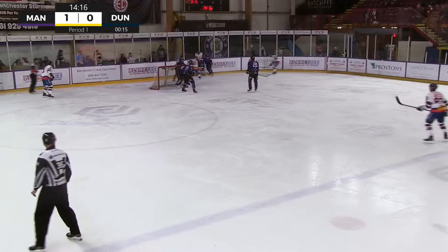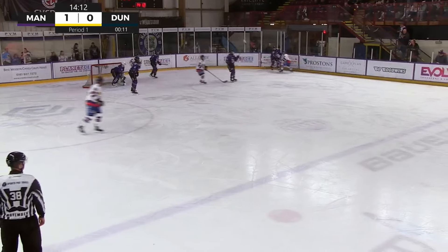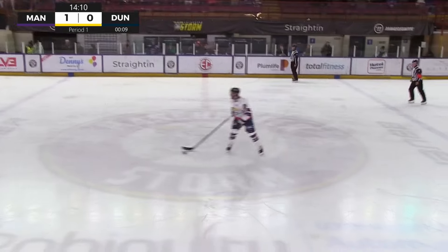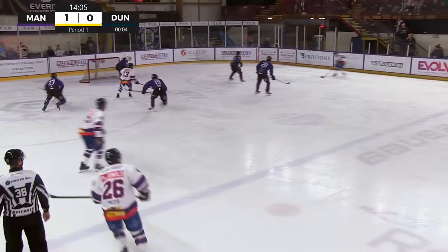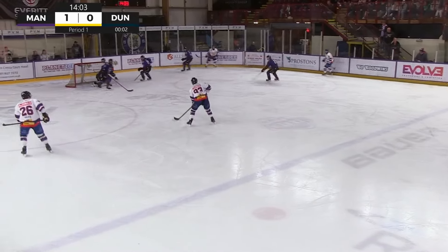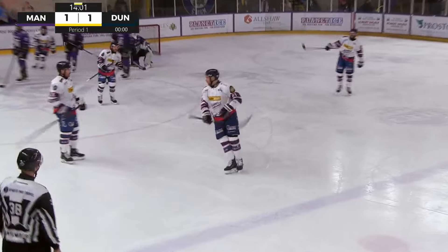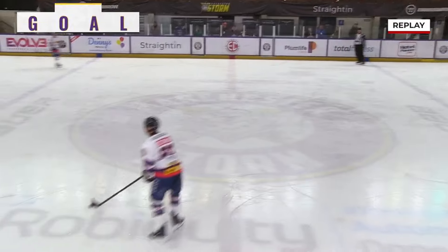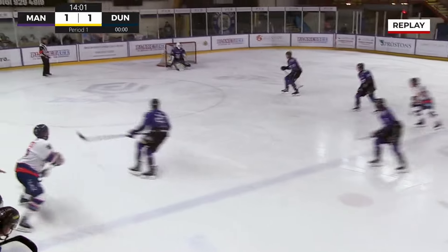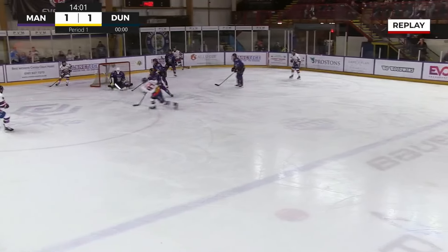From the net it squirts free and Roberts grabs hold of it, sends it to the neutral zone. Stars have to tag it before sending it back in deep — gets the ricochet off the boards out to the top of the slot, quick shot and it's all tied up. As quickly as the Storm scored, the Stars answer back on that power play — third in the league for a reason.